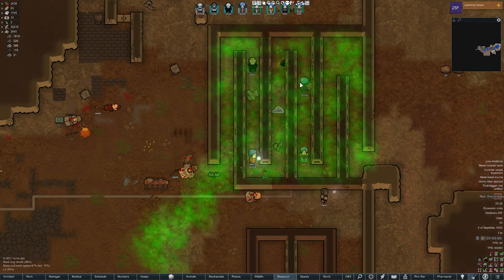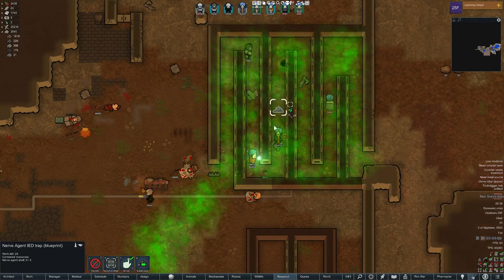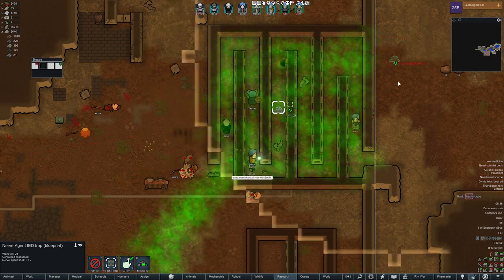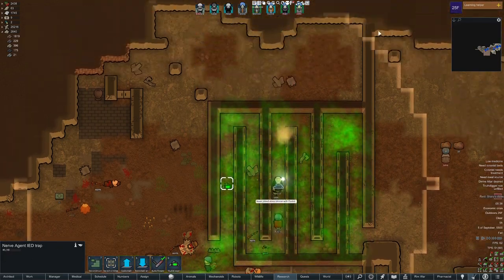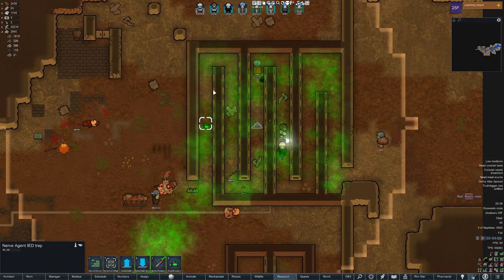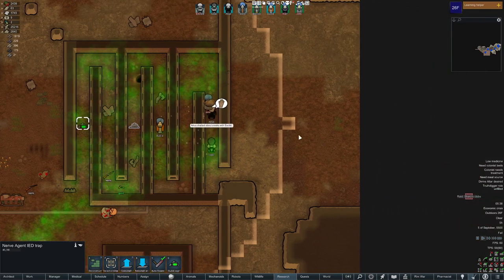That way you can put them inside your kill boxes. You can put them at the far end of the kill box, so that when the blast radius goes off and the first guy trips it, all the other guys are packed in there and it'll just spray them.